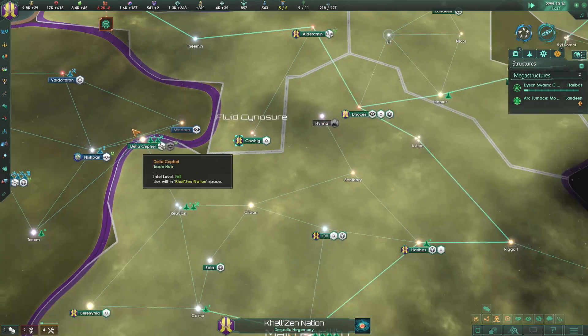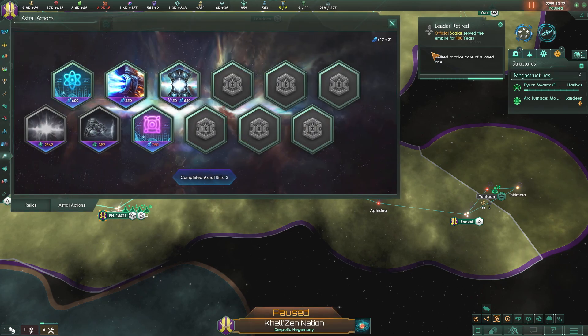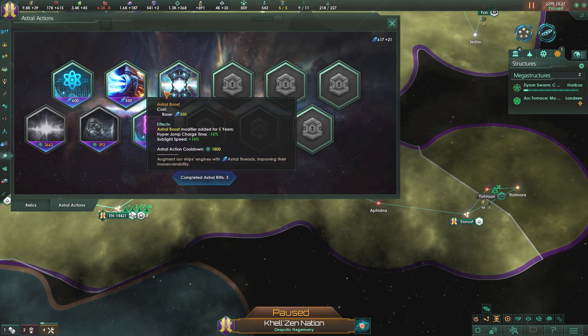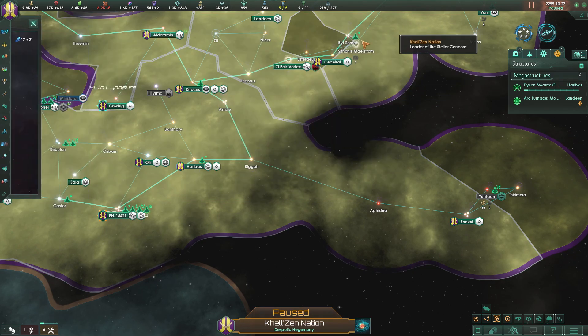Build that Hyper Relay. Astral Action is available. Officer Official Skalar served the Empire for 100 years and retired to take care of loved ones - I can be down with that. Let's go ahead and gain the physics insight.